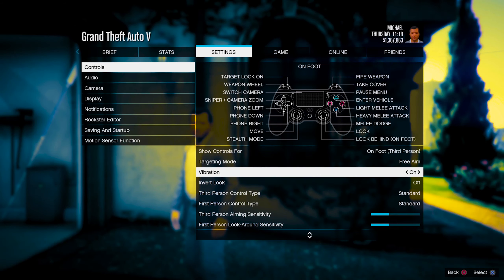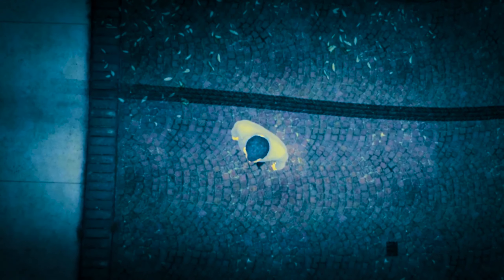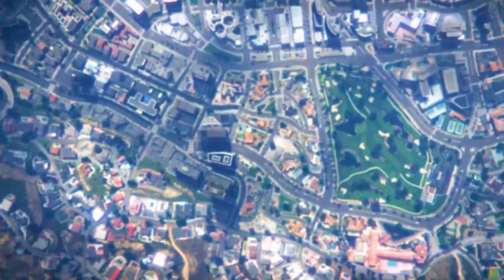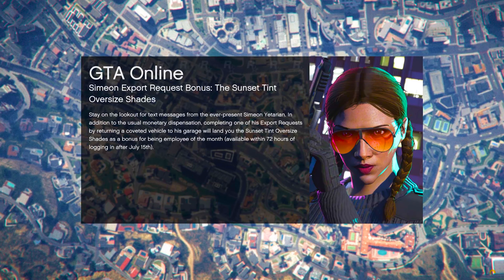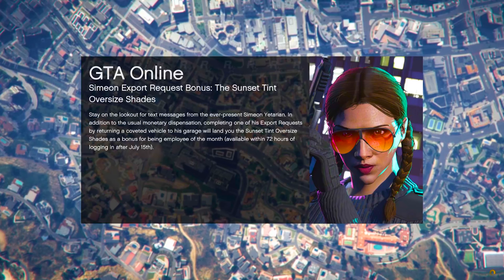To begin with this glitch, first you want to set your aim to free aim. From there, jump into Online. Now for next-gen consoles, go into a public lobby, but for current-gen consoles go ahead and go into an invite-only session.